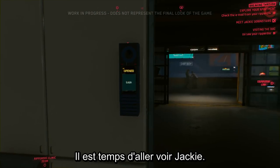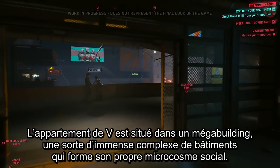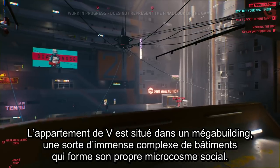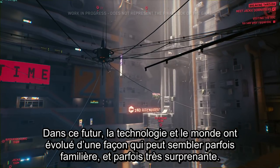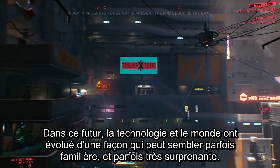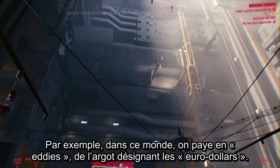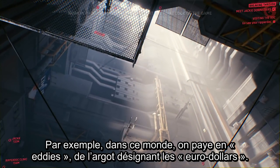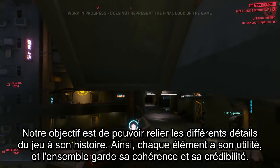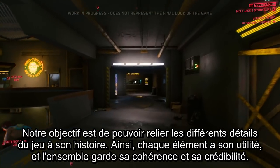V's current apartment is located inside a megabuilding — a huge building complex that forms a micro-society of its own. In this timeline, technology and the world have evolved in ways that seem familiar but entirely surprising in others. For example, in this world, people pay with 'eddies' — slang for euro-dollars. Every detail is routed in the world's lore, so everything has its purpose and stays believable.